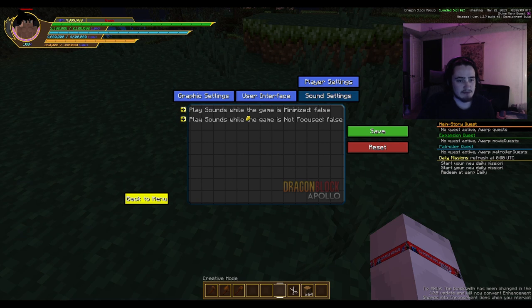The action menu can be scaled and you can change its opacity along with some other options like showing crosshair in the action menu or showing lock-on in the action menu. There are also sound settings: play sounds while the game is minimized, play sounds while the game is not focused. Player settings is something not finished yet.